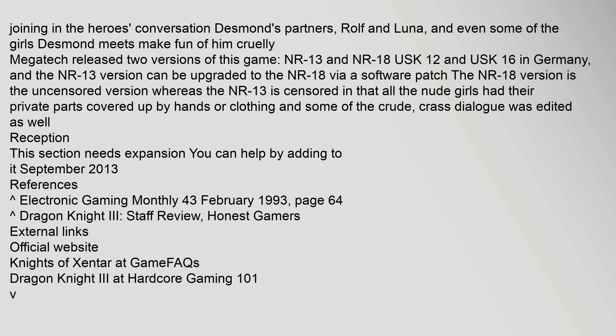The Megatech script writers even joined in the heroes' conversation. Desmond's partners, Rolf and Luna, and even some of the girls Desmond meets, make fun of him. Megatech released two versions of this game: NR13 and NR18 (USK12 and USK16 in Germany). The NR13 version can be upgraded to the NR18 via a software patch. The NR18 version is the uncensored version, whereas the NR13 is censored — all the nude girls had their private parts covered up by hands or clothing, and some of the crude dialogue was edited as well.